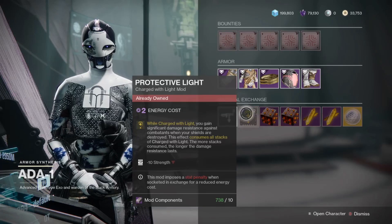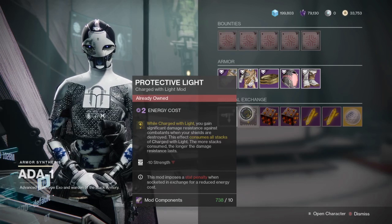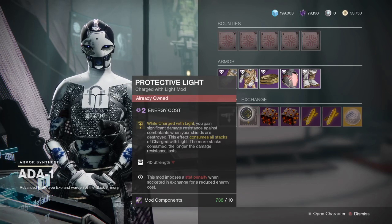Hey everyone, Duke here, and today I am making a quick video to let everyone know that Ada is selling Protective Light once again. This is actually the third time she has sold it in the past about two months, but I know that there are still quite a few people out there who missed it the first two times, and there are also new and returning players to Destiny every single day, so I want to make sure to get this information out there to everyone.